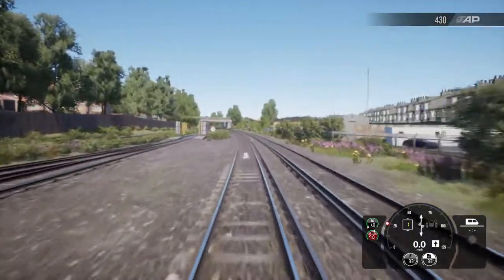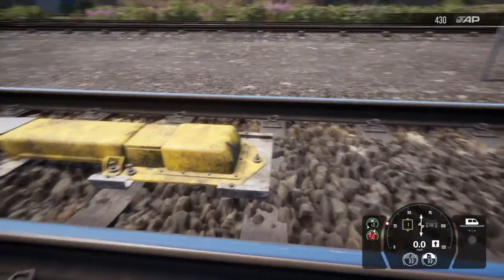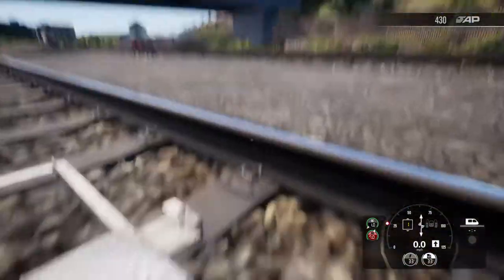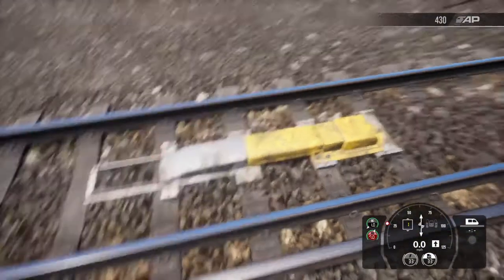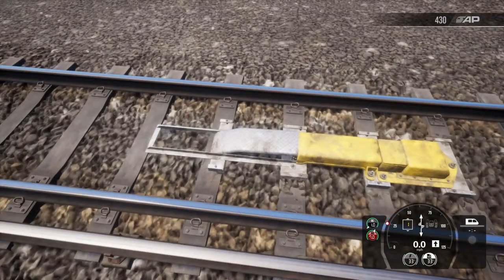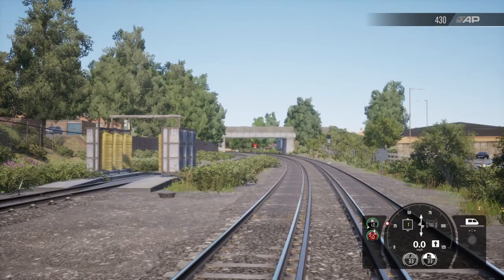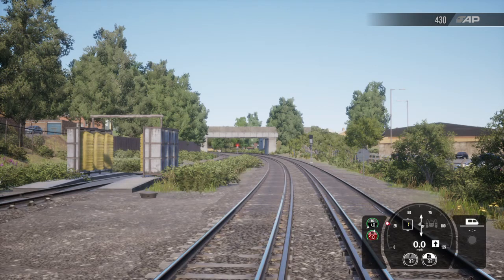This here is an AWS ramp, or AWS magnet. We can tell this because it's yellow and has one sloped end and one flat end. The sloped end is a big magnet that responds to a magnet on the train, which will activate and cause an alarm in the cab — either notifying you of a signal at danger (red), a caution (yellow), or a clear green signal with a 'bing' tone.